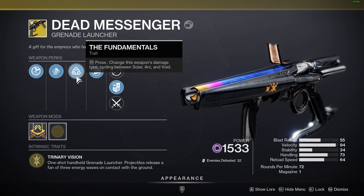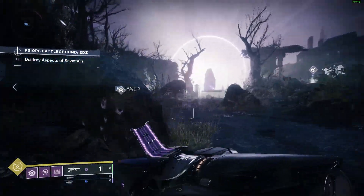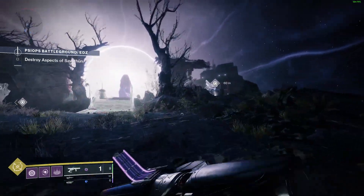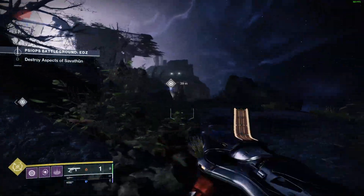For anyone who is curious about how to swap the damage type for the Dead Messenger Grenade Launcher, all you have to do is hold the reload button and you can see it changing the damage type. You simply hold your reload button to change the damage type for the weapon.